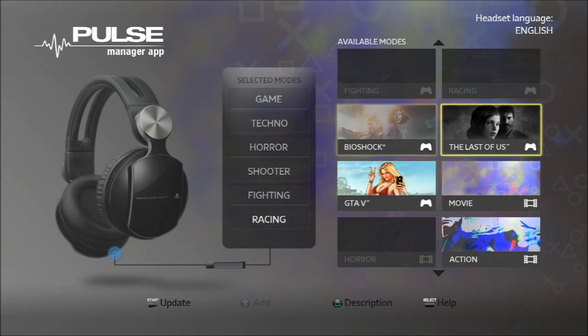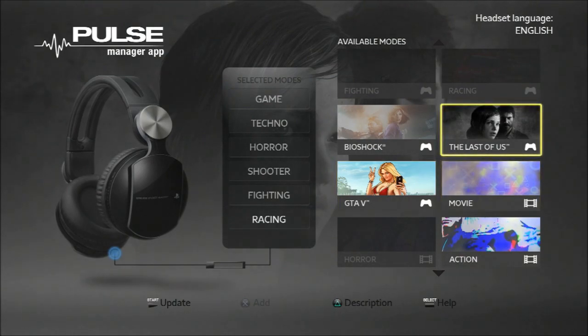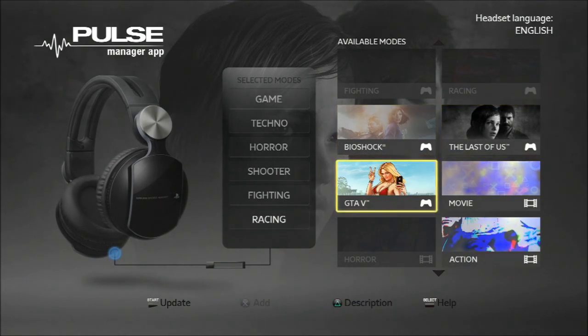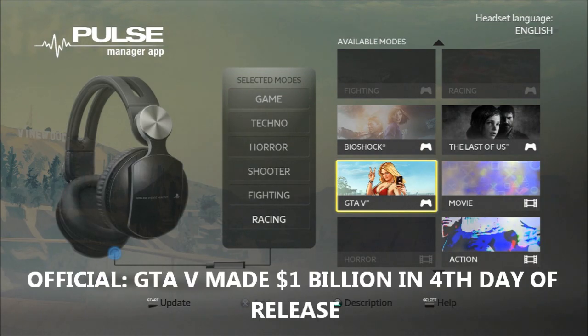I'm going to load up some more pre-settings. As you can see, there are specific game presets available for the headset: you have Bioshock, The Last of Us, and the Grand Theft Auto 5 — which incidentally made a billion dollars within four days of its release.